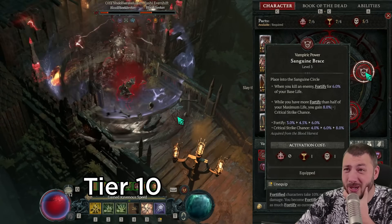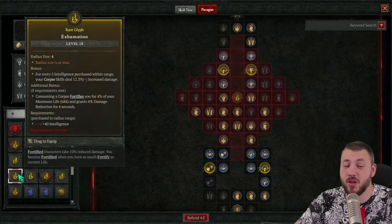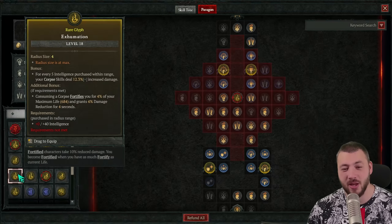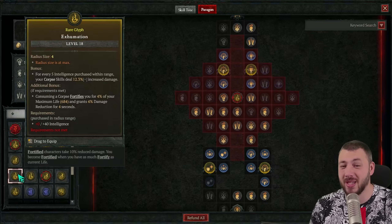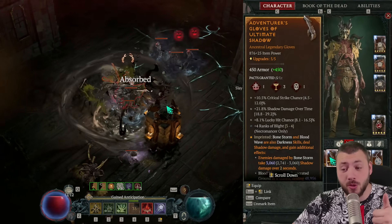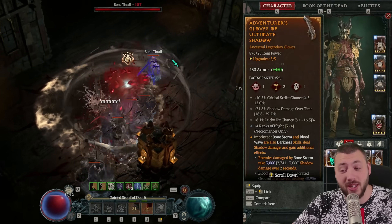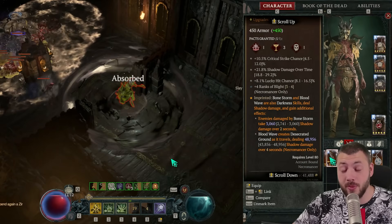That said, sanguine brace often runs out versus the boss, so we could consider not running it against the boss. It might also be time to play the exhumation glyph so we're continuously fortified on corpse consumption to truly keep this up. On our gloves, you want critical strike chance, lucky hit chance, ranks in blight, and shadow damage over time. We also need to turn our bone storm into shadow damage and max roll is preferred.